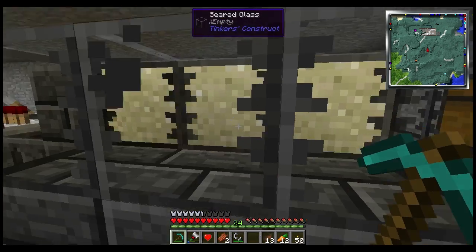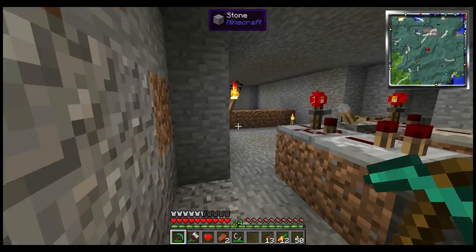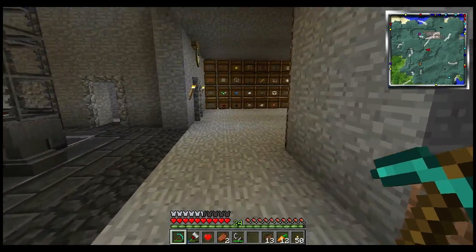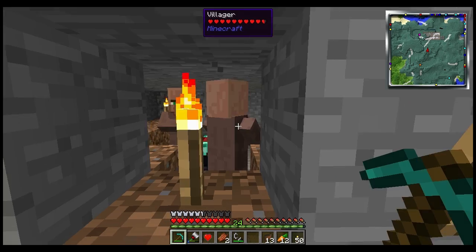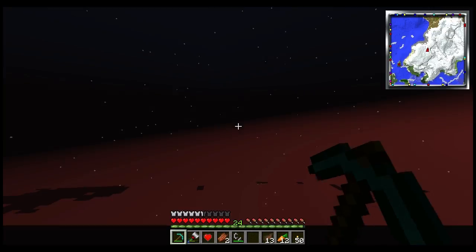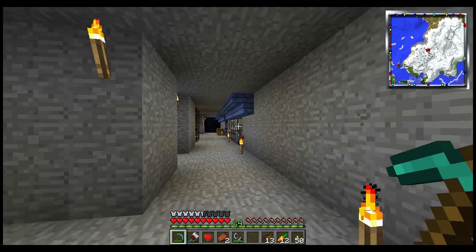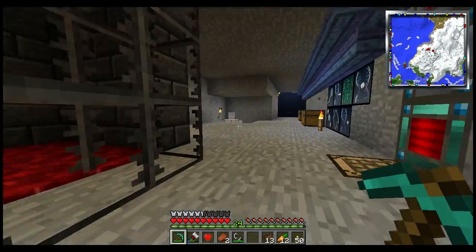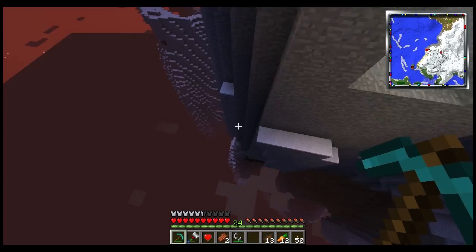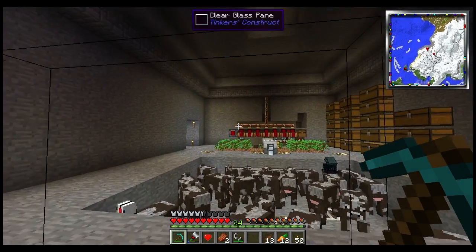There are some examples out in the world I could show you, and it actually wouldn't take me long to get to one. Let's go right now. I got some villagers — I'll explain how I got those in just a second. I think it's this base that has the clear glass. He's added the smeltery. Magic wood stairs — that stuff looks cool. This is clear glass. See?